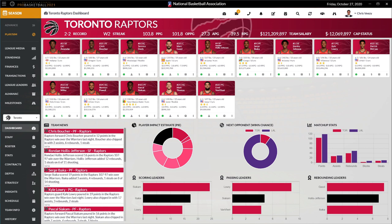At the moment, as you can see, I'm using the Toronto Raptors, but you essentially have new menus on the left. The team navigation now has all the choices on the left-hand side instead of the top. This is similar to the pro football 2021 version. You'll see all this stuff here allows you quick access to get to where you need to go.